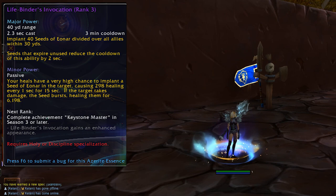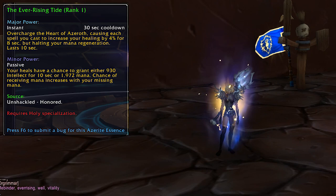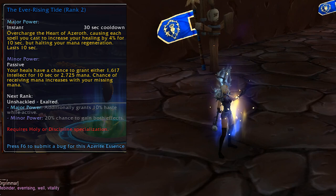The Ever Rising Tide is a short cooldown which gives your heals a bit of a boost, but prevents mana regen for the duration. The first rank comes from your Nazjatar reputation at Honored. Rank 2 comes from the same rep at Revered, rank 3 will need you to get Exalted, and rank 4 comes from the Paragon chests of your Nazjatar reputation.